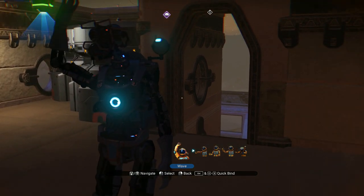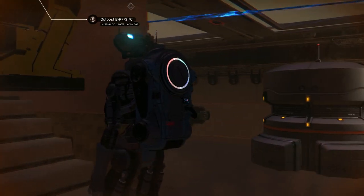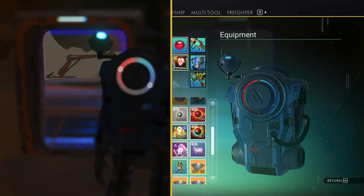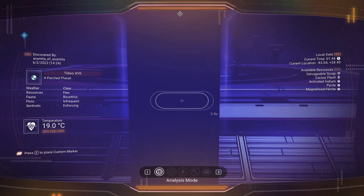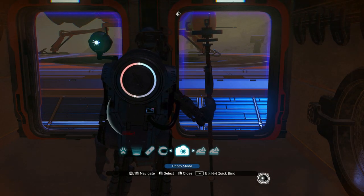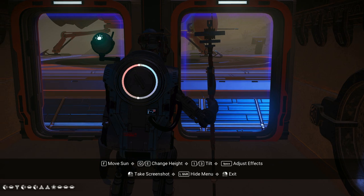Welcome to another episode. In this one, I just wanted to show you I found a stone build. Let me see if I can show you where I am. The location is negative 83, 28, and you can see the glyphs.